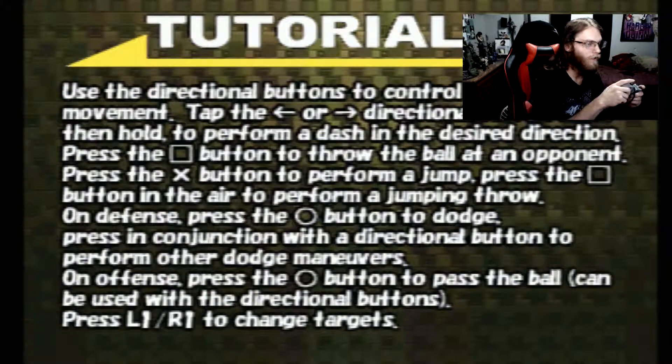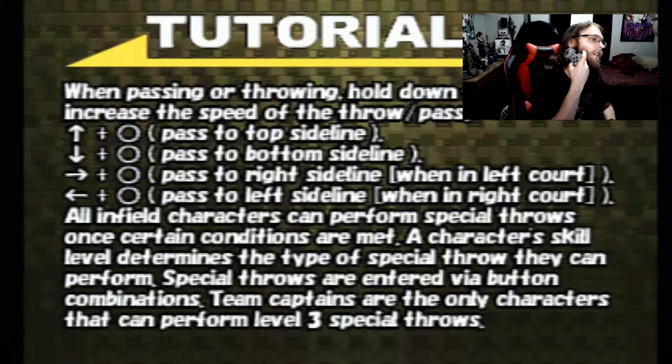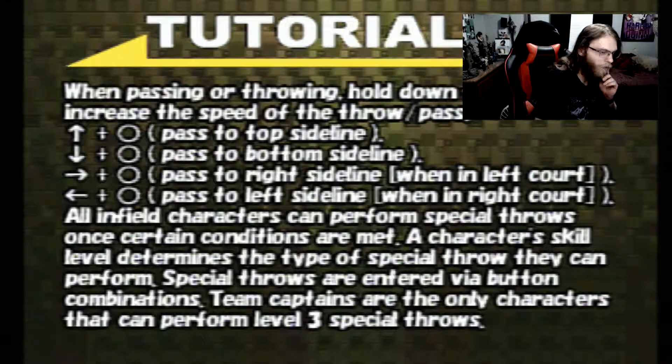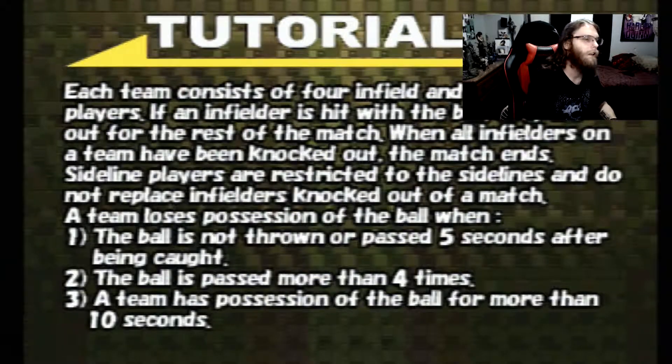Press box to throw the ball at the opponent, press X to jump, and throw from jumping — nice. On defense, hit circle to dodge; use it in conjunction with the direction button to perform other dodges. Press that to pass the ball. When passing or throwing, hold down the button to increase the speed. All characters can perform special throws once certain conditions are met — a character's skill level determines the type of special throw they can perform. Team captain only... I'm not gonna remember all this.